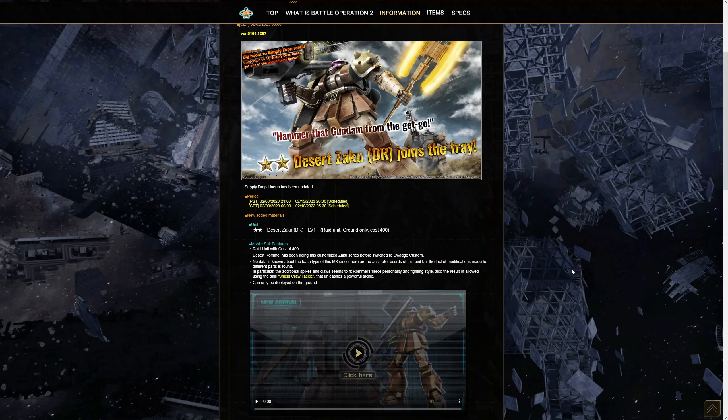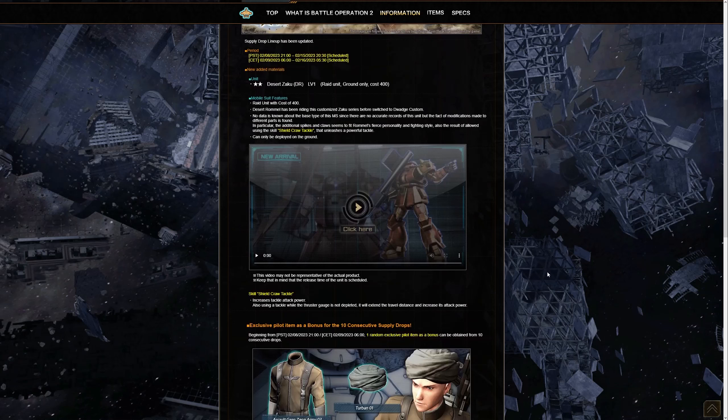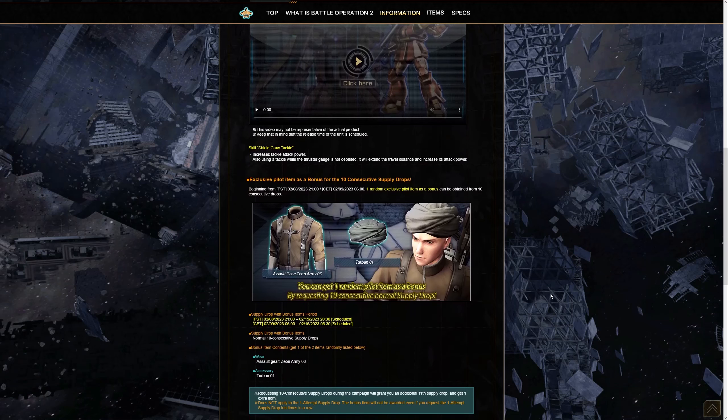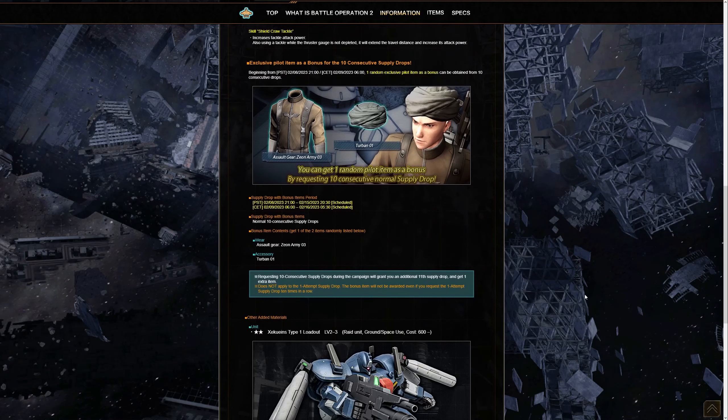This suit has a specific fighting style plus the Waj hand axe — the double-bladed axe — so it's probably going to be pretty nasty, likely an instant knockdown for the most part. It also has a special shield claw tackle, which is pretty neat. However, it is a ground-type only suit, which limits where you can take it. Doing a 10-spin will yield a specific uniform as well as the Desert Rommel turban for the North Africa corps of this Zeon remnant suit.